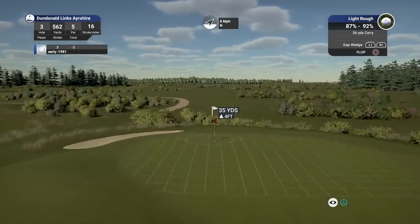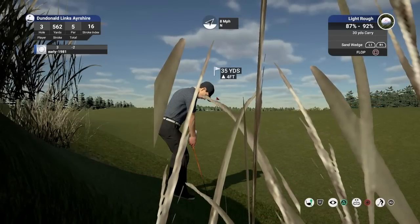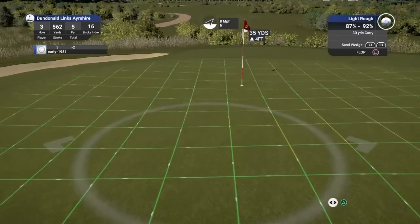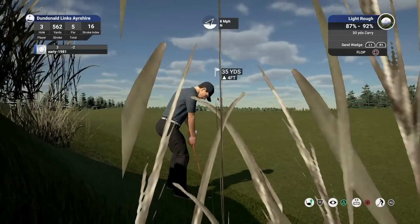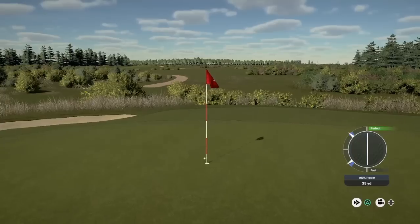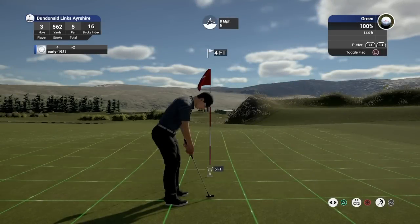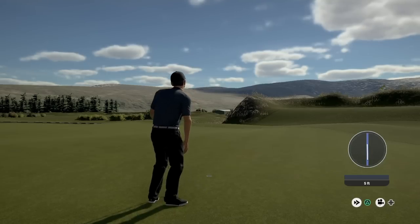We're going to have a flop shot off a severe slope. I'm clubbing down to the sand wedge. I don't like the look of the green — it's going to be tough to get near it; that slope is going to take us right. I'm hoping we've got enough club here. This should really run out for me — could be in! We've actually lipped out. A fantastic golf shot, setting up another birdie opportunity, and we can go three consecutive birdies on the trot — which we do. We get to three under par.